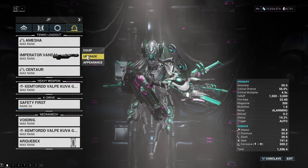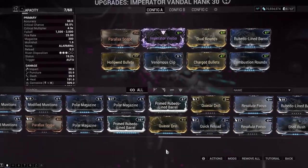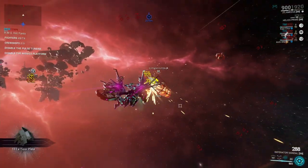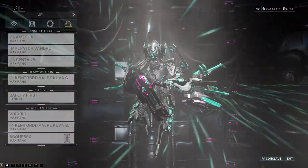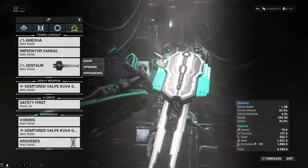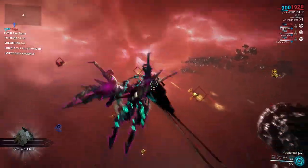For an Arch-gun I'm bringing the good old Imperator Vandal. I guess I haven't touched this build in a while — this thing can fire for days; I hate waiting for the reload on Arch-guns. There hasn't been a new Arch-melee in years, so the Centaur is still the best.